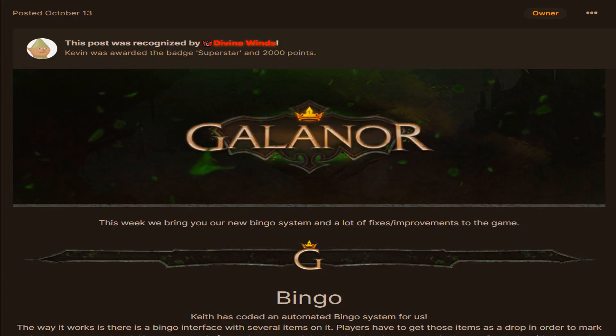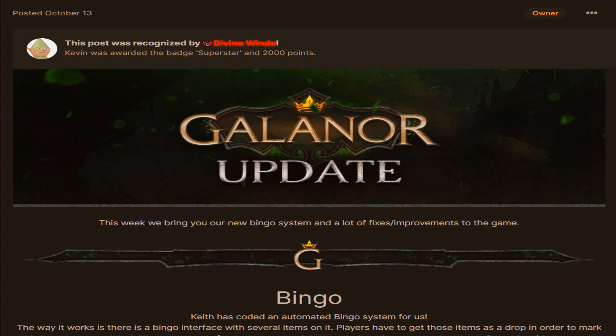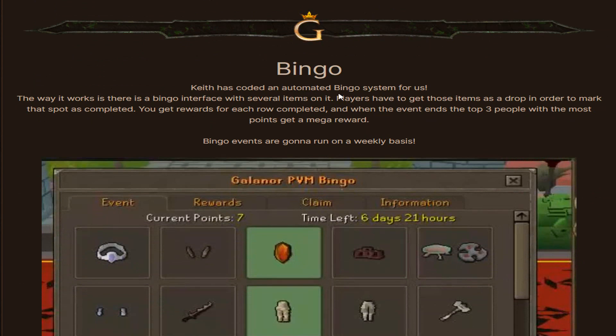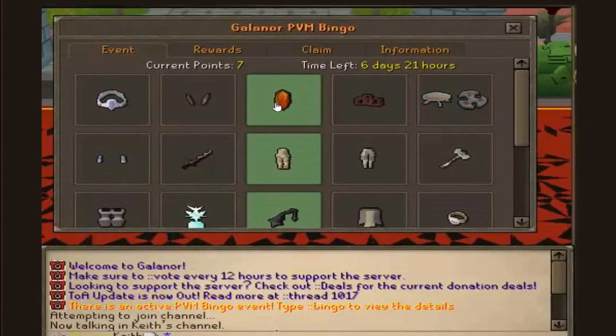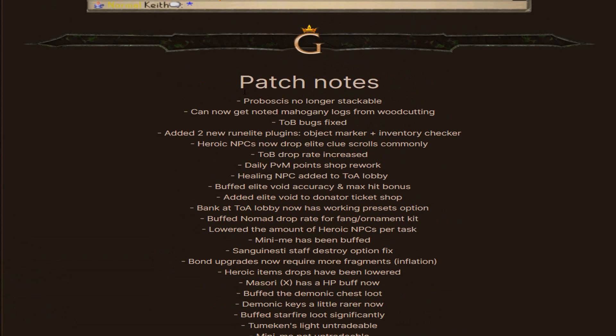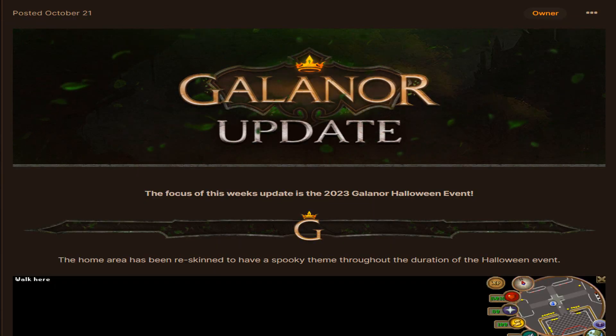It's been quite some time since I made a video at Kalanor, so I actually have 3 update threads to showcase. First of all, they added a bingo system and also did some patch notes on October 13th. Gavin coded an automated bingo system — there is a bingo interface with several items on it, and players have to obtain those items as drops to mark that spot as completed. You get rewards for each row completed, and when the event ends the top 3 people with the most points get a mega reward.